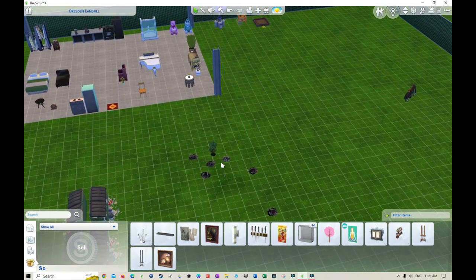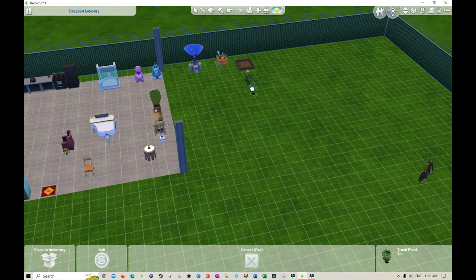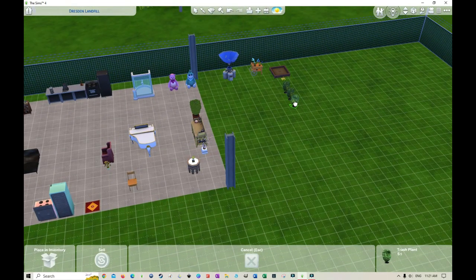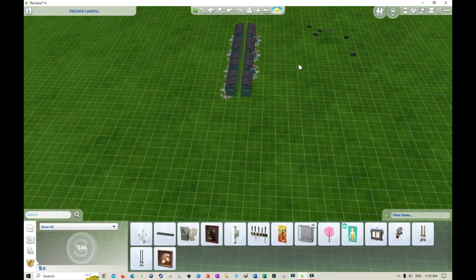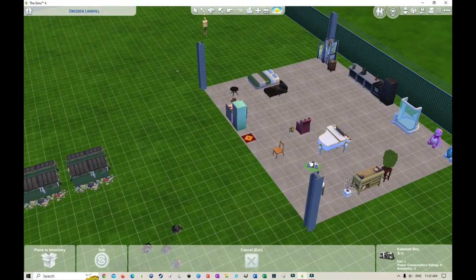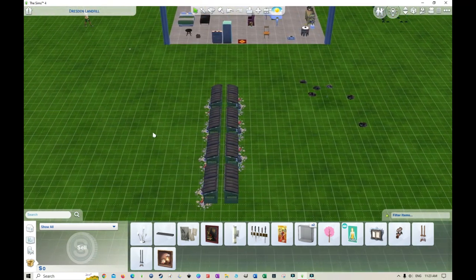We're going to transplant all the trash plants — they might come in handy for recycling. I'll move all the trash plants into one spot. We've got all the trash plants moved; I'm not sure why some stayed above ground and some did not. We've also got a stereo here so they can have some fun with that.